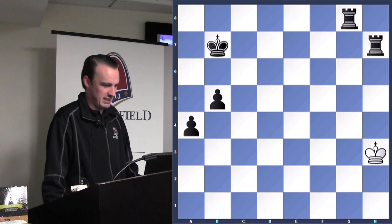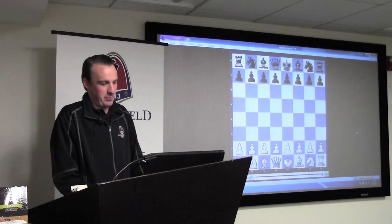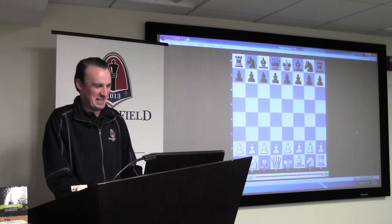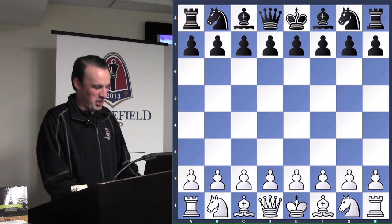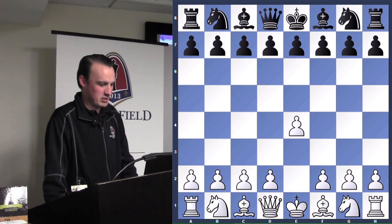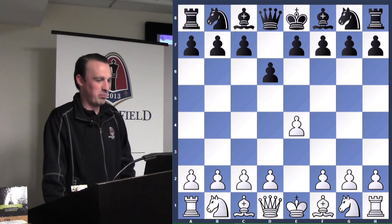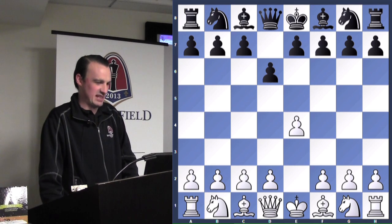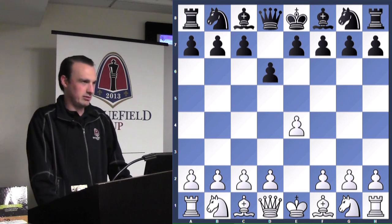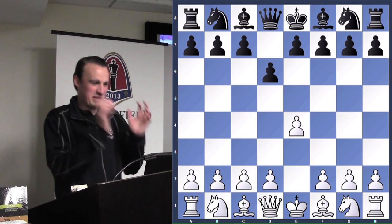Let's see if our student does any better on the next game. Our hero in this game is black, but there are no heroes unfortunately — black will miss a mate, white will miss a mate, and who knows how the end of the game will go. White starts out e4, black plays d6. Both players are rated under a thousand — black is rated around 600, white is probably around 800 to 900.